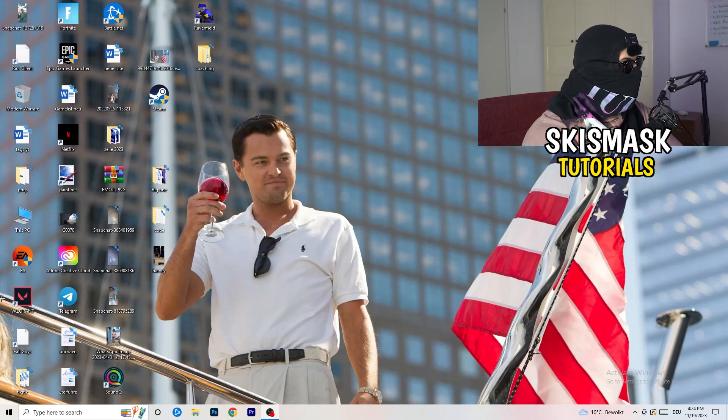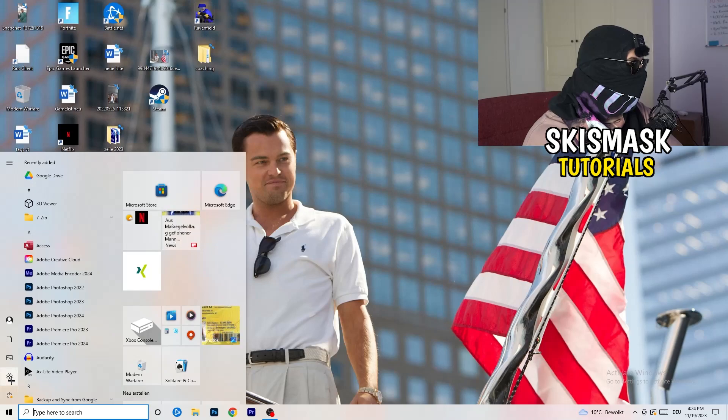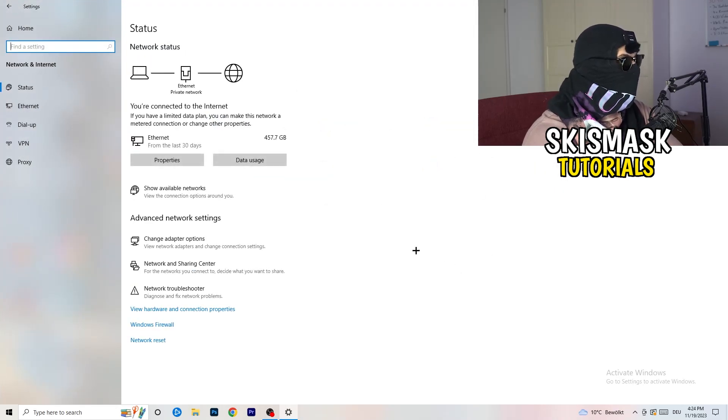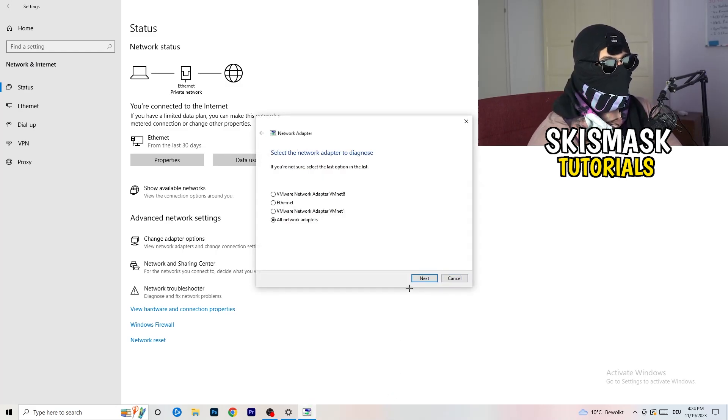Next, go to the bottom left corner of your screen and click on the Windows symbol, or press the Windows key on your keyboard. Click on Settings, then click on 'Network and Internet.' From there, click on the 'Network Troubleshooter' and Windows will detect any network problems on your PC and try to solve them automatically. Go for all network adapters and let it search.